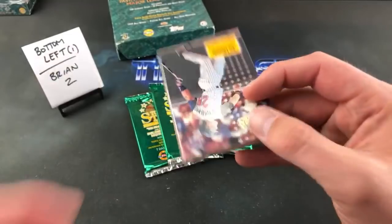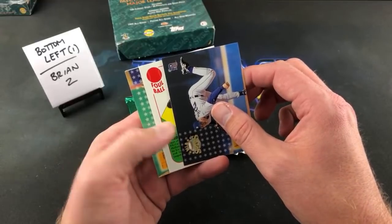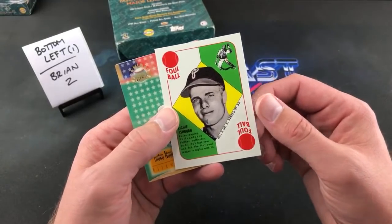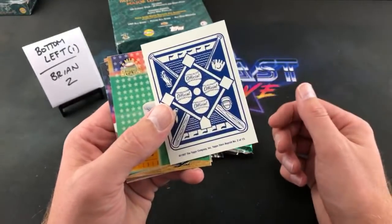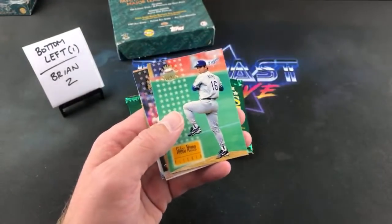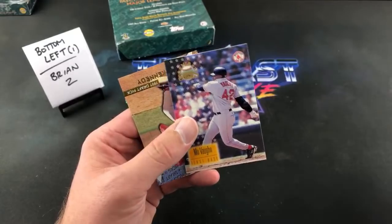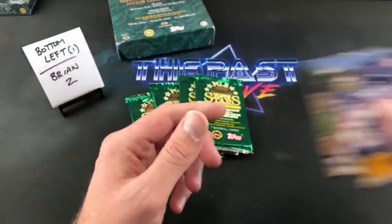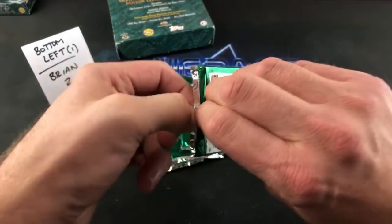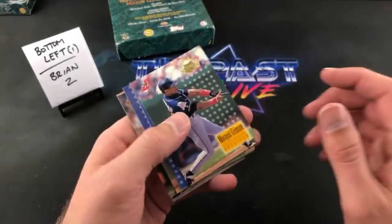Jim Edmonds — we have one in this pack. Richie Ashburn, Justin Thompson — it's not the auto. That would have been so cool if that was an auto of him. Number two of the 15-card set. I mean, those are freaking awesome. I like those a lot. Hideo Nomo. Raul Mondesi for Corey — Mining for Mondesi's future channel, keep an eye out for that, it's coming very soon. Adam Kennedy again — I'm getting tired of seeing that Adam Kennedy, and Todd Helton.